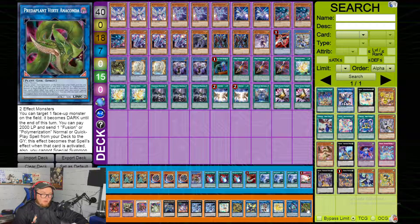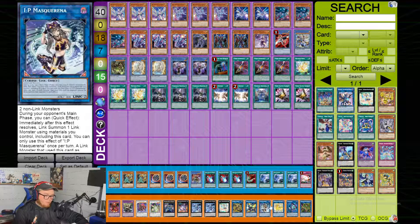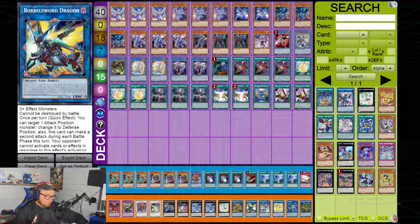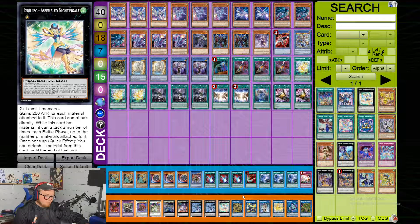He plays IP Masquerena, Link Reboot, and a Dharc. He does not play Beatrice, which is what a lot of people play in this deck. And since he isn't playing Idaton either — without Eva it's not really needed anymore. You could dump Token Collector but he doesn't play that card, and sometimes it's important to get to your different names, but other than that there's no other reason to play her.